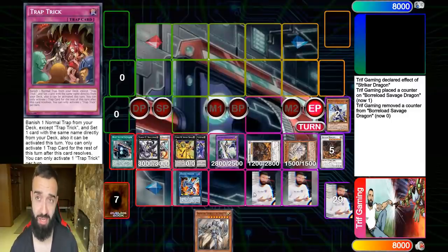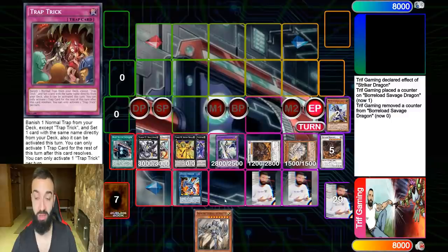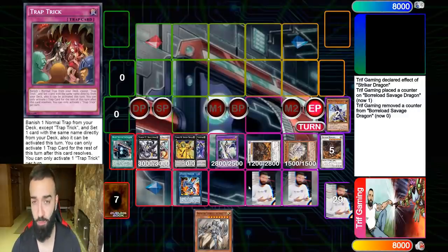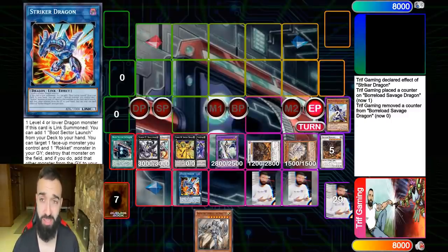A lot of people think that without hand traps going second you just lose — that's completely incorrect. Hand traps don't do anything this format whatsoever. You can open Ash and Nibiru against Infernal Skull and they'll still smoke grenade you and put up four negates, so you still lose. You can play Ash and Nibiru against Dragon Link and still lose. Against Pendulums we just laugh at you. So instead, you have to play traps like Needle Sealing.